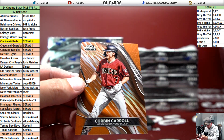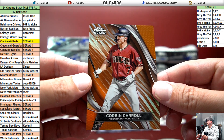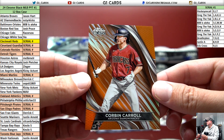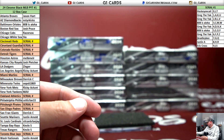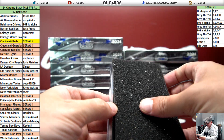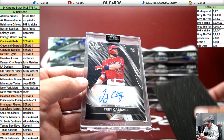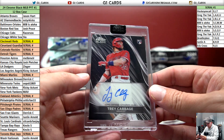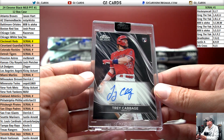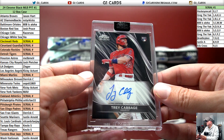Two of five, Altuve for the Astros. Oh yeah, he knows. 25 of Corbin Carroll — what a box, that's just a pack and we don't even have the auto yet. It's Trey Mancini for the Angels. That's his last year — his rookies — he's got Diamondback stats from '22 and '23 on that.